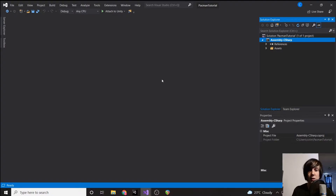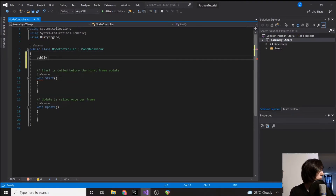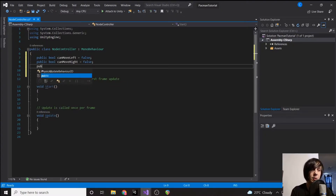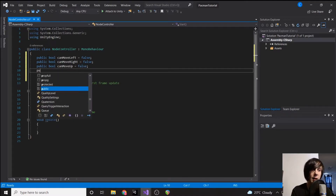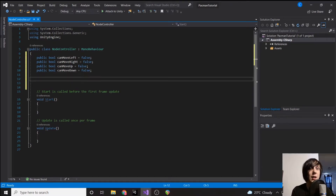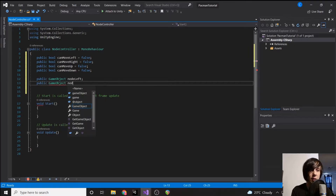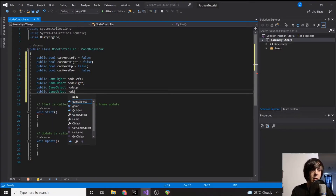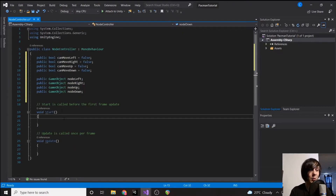The code itself isn't too bad. We're going to create a few variables: public bool canMoveLeft, by default set to false; public bool canMoveRight, set to false; canMoveUp; and canMoveDown. If we can move in a direction we want to tell Pac-Man the next node, so we'll also store a reference to all the nodes beside us: public GameObject nodeLeft, public GameObject nodeRight, nodeUp, and nodeDown.